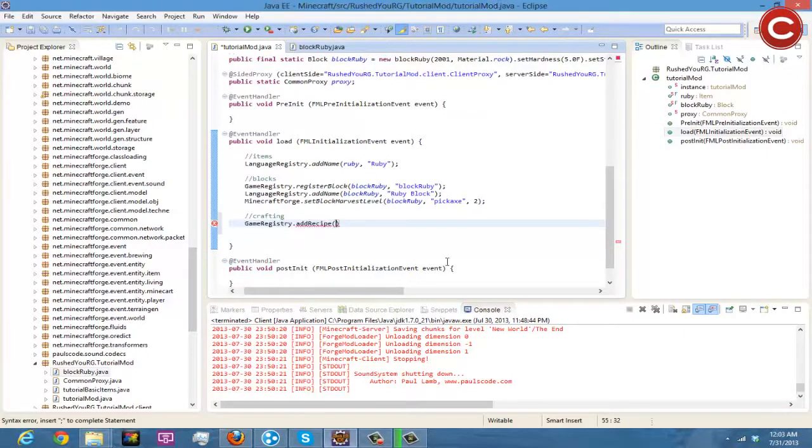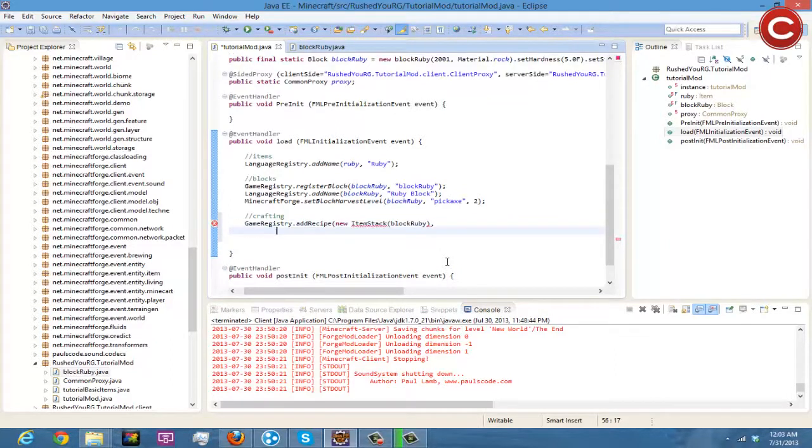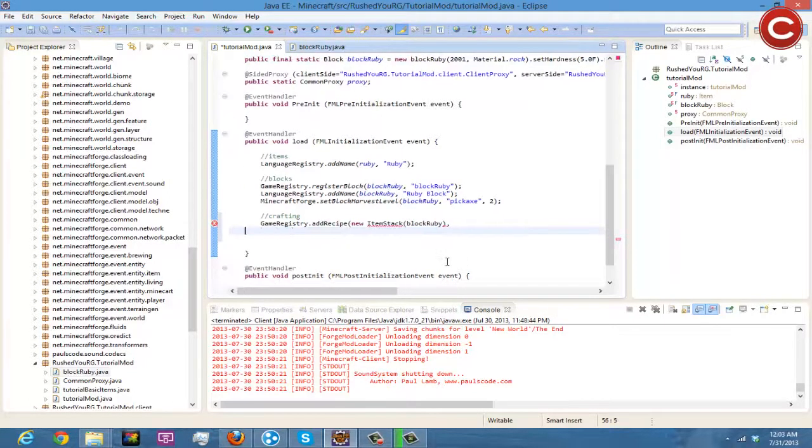So it goes like this — new ItemStack, and then in another set of parentheses we're going to do block ruby, and then a comma.